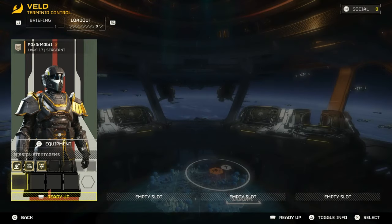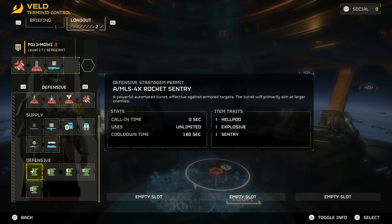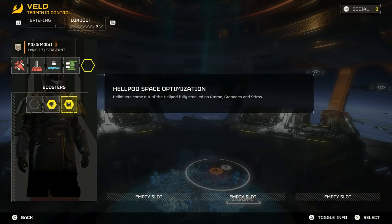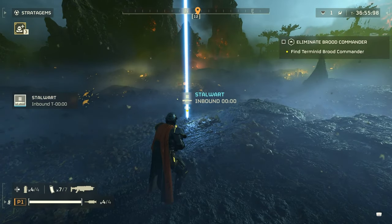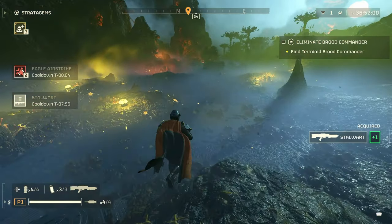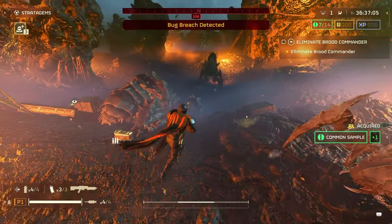First things first, you've only got to get to level 2 to be able to do this one, so you can go for it right off the bat. Difficulty doesn't matter here, so buy and equip the Stalwart Stratagem, throw on some light armor if you have any — medium will work fine if that's all you have — and head into a level. Try to pick an Eliminate Brood Commander mission, since you'll have an area in the middle of the map with a concentrated amount of bugs to take out.